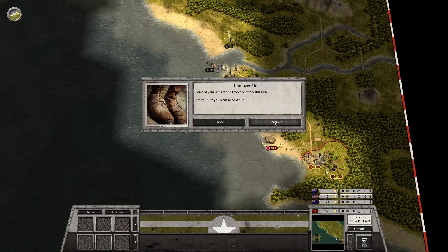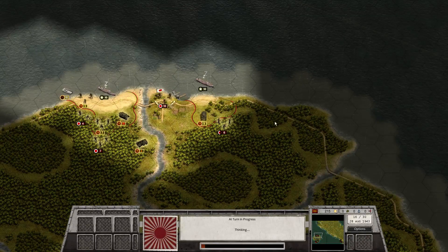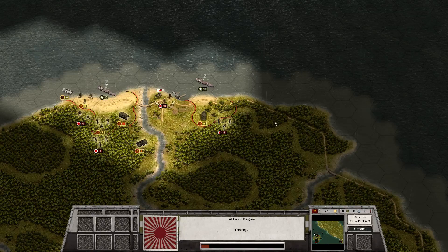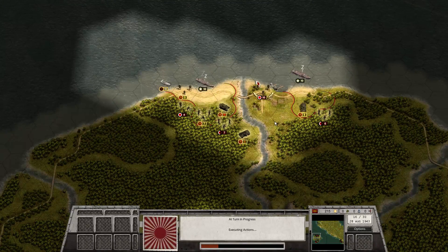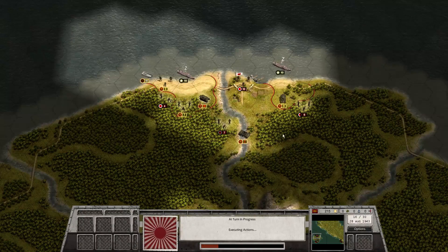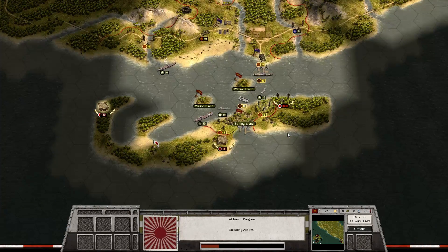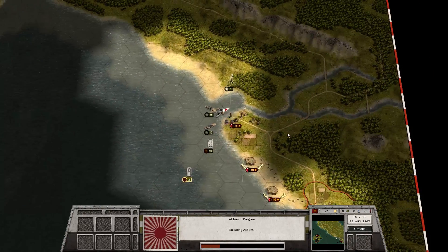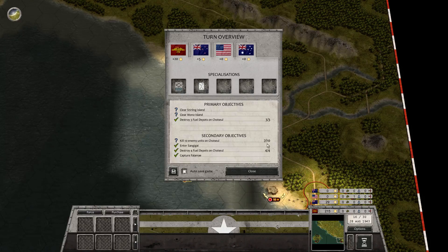And that's the turn. Japanese turn 16 - still moving around up here. I'm doing my best to keep my foothold, weather the Japanese down and then take the town. That scout car is really taking one for the team at all times - that's what he's there for. All right, the guy left. Still need to destroy three units, and then I need to clear the two islands - so things are going pretty good. Thank you for joining me here and I will see you tomorrow. Take care, bye bye!